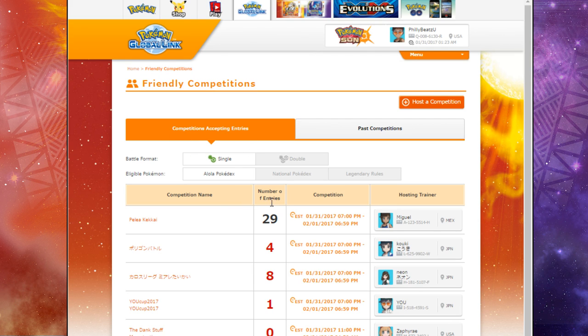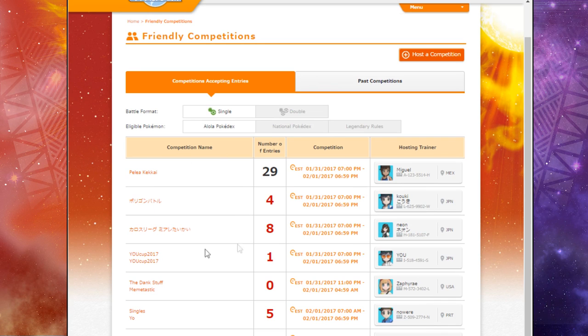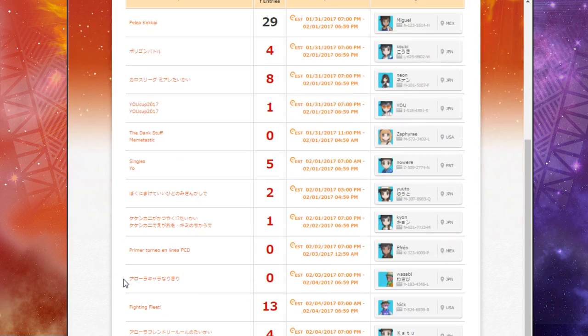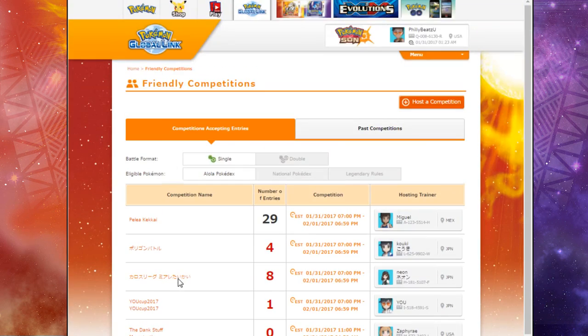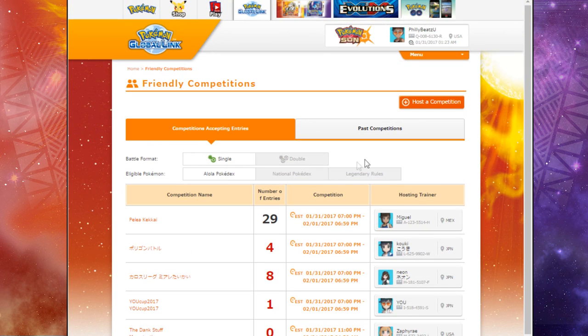Right now when you click that, you see a list of all these other players who have submitted their own competition names. We've got things like 'You Cup 2017' and 'The Dank Stuff Meme-tastic Cup' going on in singles. These guys drop their tournaments right away as well, and you can see the battle format. So from this site, if you want to enter some random competitions, here you go. But we want to make our own, so let's hit Host Competition.